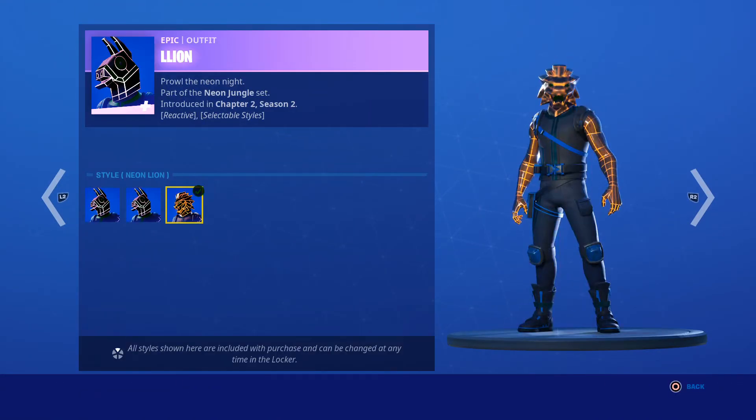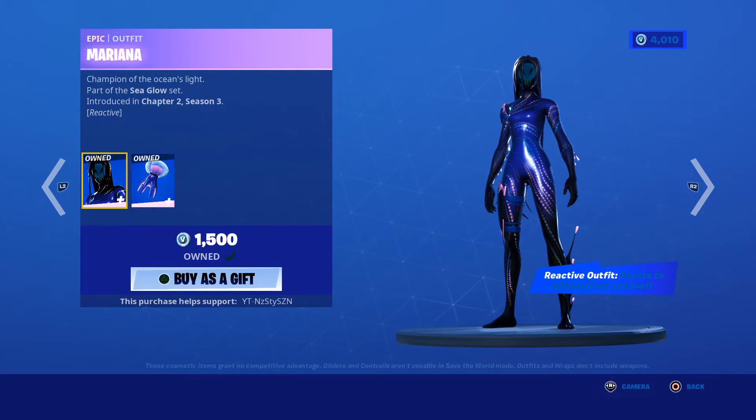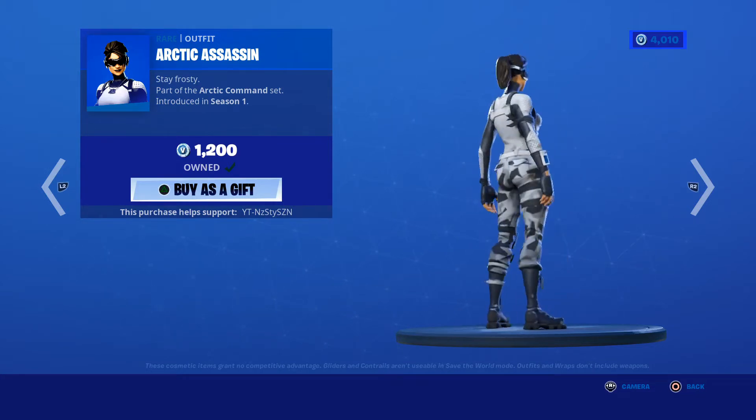The Lion has 3 selectable styles. I've got to be honest, I don't like it. Mariana — got her when she first came out, chapter 2 season 3, 1500, clean skin. Arctic Assassin — if you don't own it, why? This is Fearless's main skin. Why would you not own this skin? Come on then.